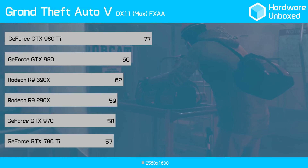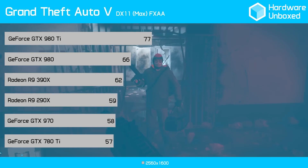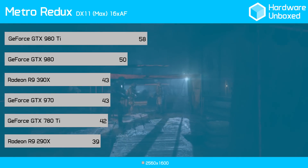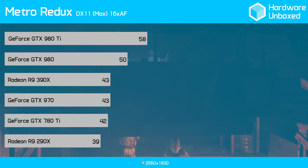In GTA V, the 390X produced an average of 62 frames, which was again just 3 frames more than the 290X and 4 less than the GTX 980. Finally, in Metro Redux, the 390X gave us 43 frames per second — this was 4 frames more than the 290X and 7 less than the GTX 980.